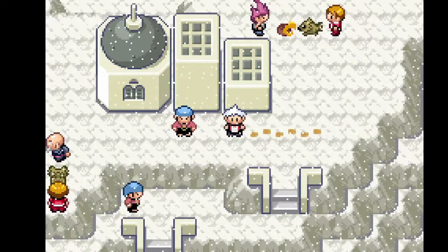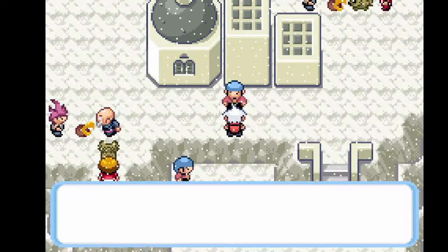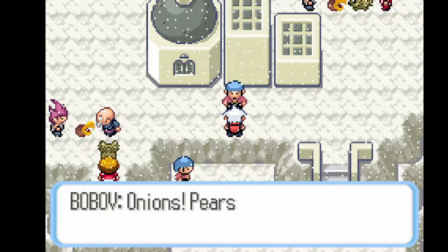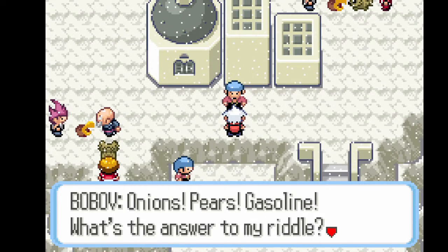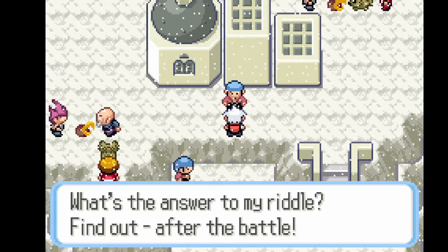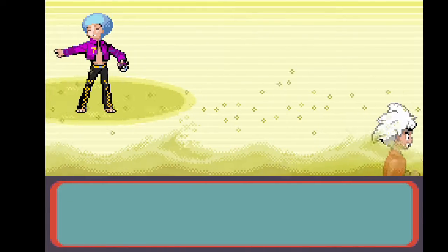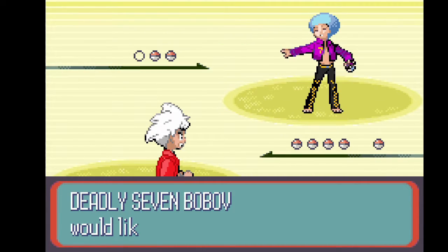Everyone's battling along here so I guess the only way to go is here. I know who you are — please don't say anything stupid. Onions. Pears. Gasoline. What's the answer to my riddle? Find out after the battle... in the next episode of Dragon Ball Z. Anyone else think that? Probably just me.